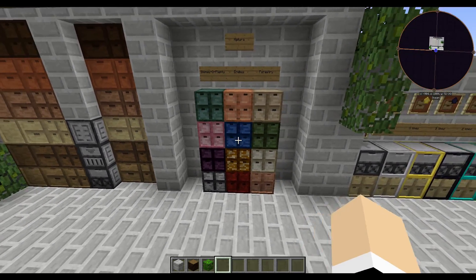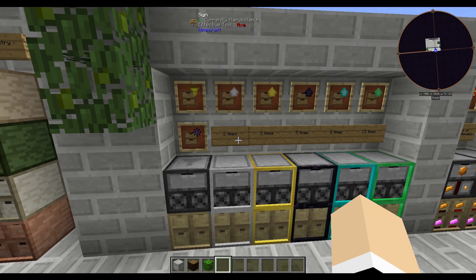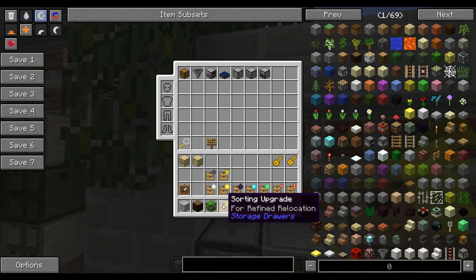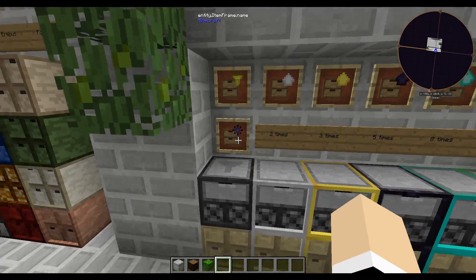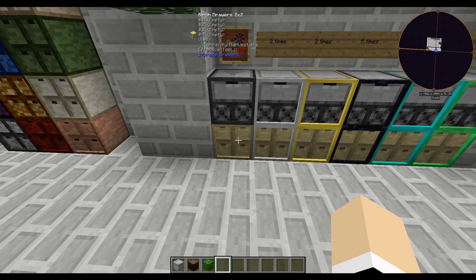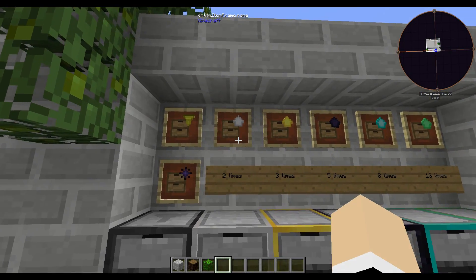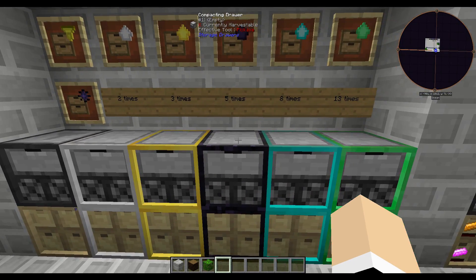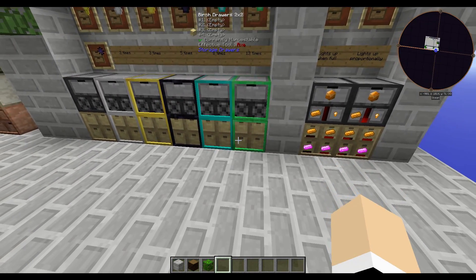For the different sizes, there are upgrades for the drawers. There is a sorting upgrade for Refined Relocation, and a void upgrade — so if you have items pumping in once the drawers are full, it will void the rest, which is useful for automatic systems. There's also an iron upgrade which gives two times the total amount, gold gives three times, obsidian gives five times, diamond gives eight times, and emerald gives thirteen times the total amount.